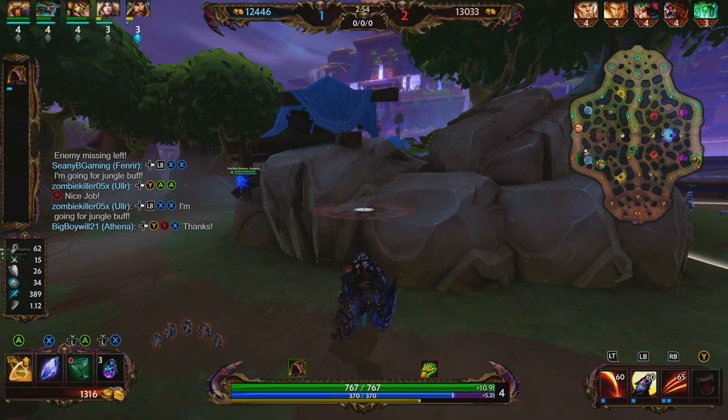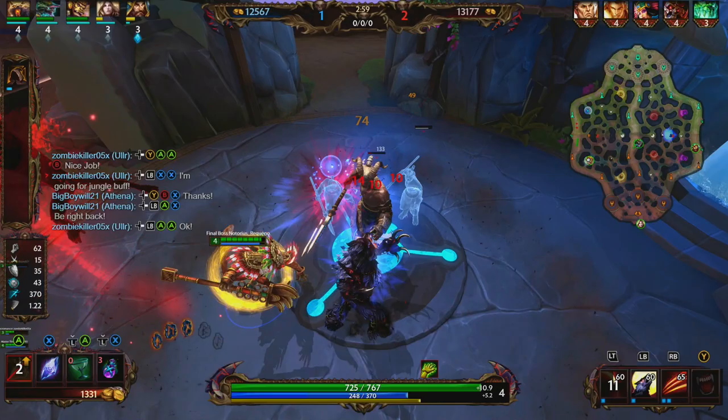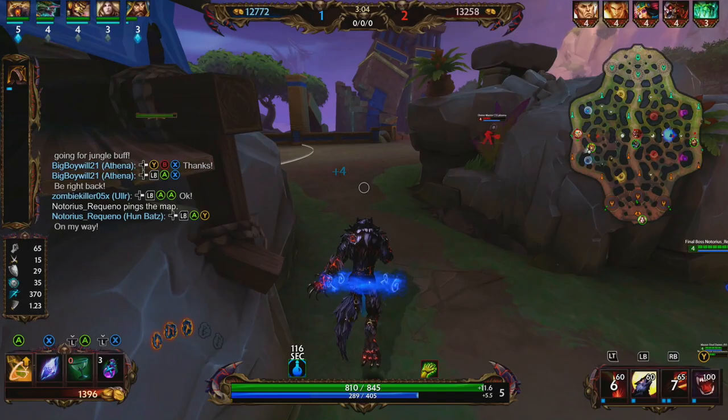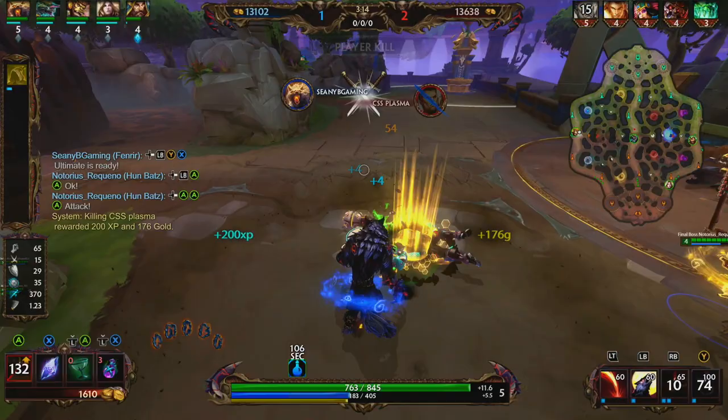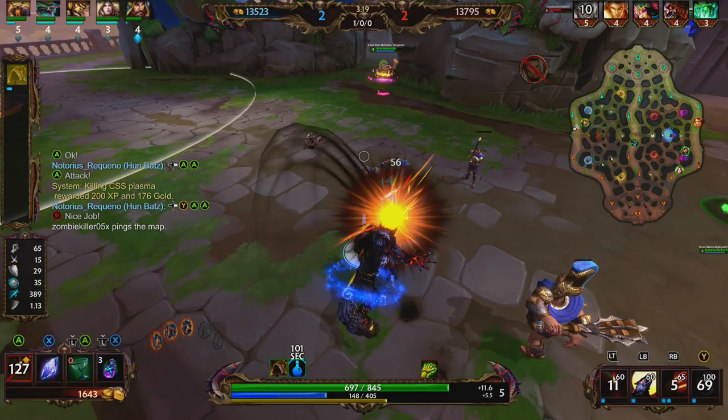We're going to go ahead and rotate to our blue buff. Our blue buff is going to provide us MP5 — the rate at which we recover mana every 5 seconds — and also 10% cooldown reduction. We just hit level 5, and it looks like this Hercules picked up teleporting glyph instead of beads. We're going to go ahead and use our ultimate, fight him, bring him back to the humbats, use our 3, and we're able to get the pick onto the Hercules.